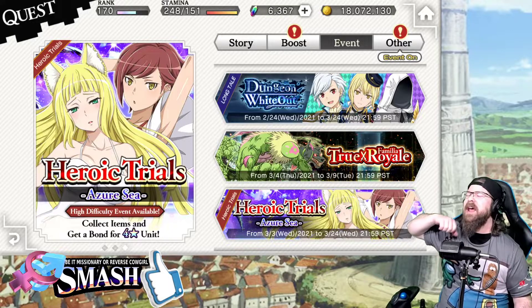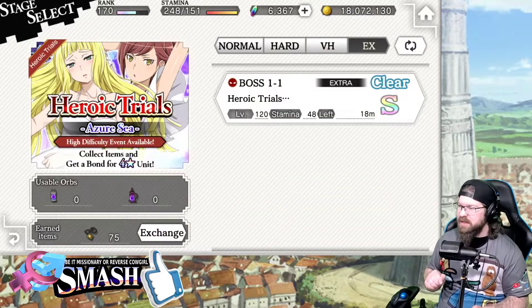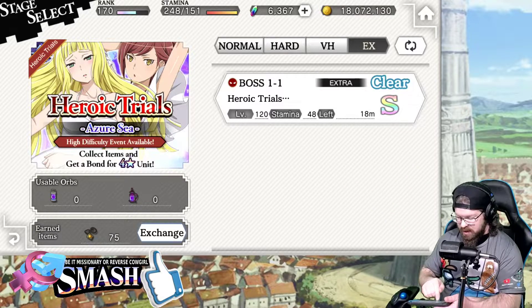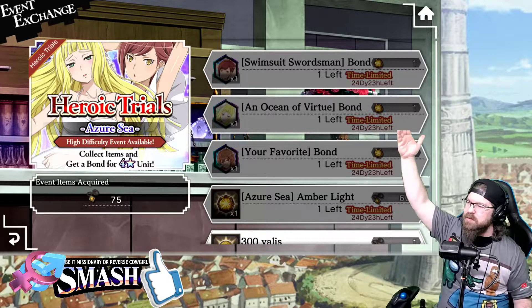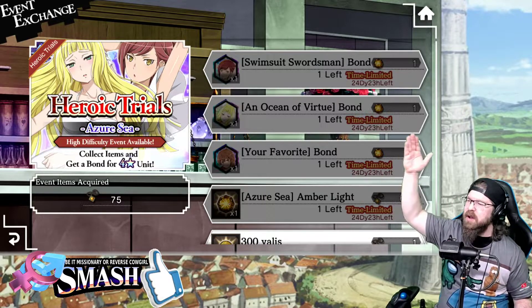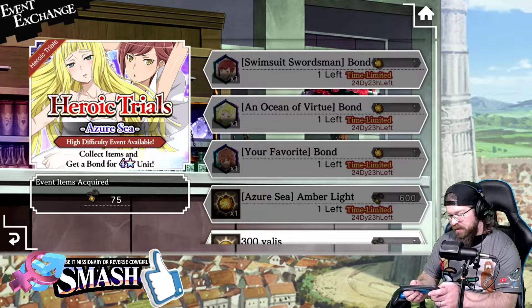We haven't actually talked about this yet, and I think this one warrants a really good discussion. Because normally when we do run this, I tell you guys in the exchange to always aim for the assist — but in this rare circumstance, if you do not have the light Haruhime, she is 100% the unit you should be going after.